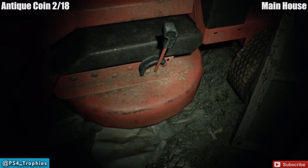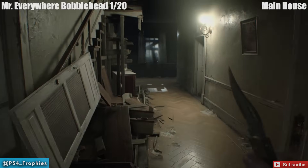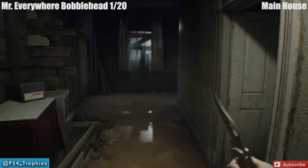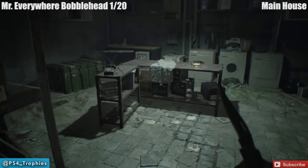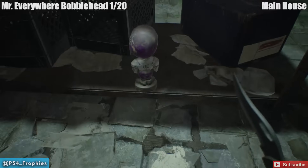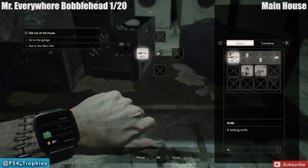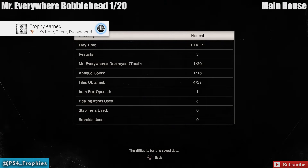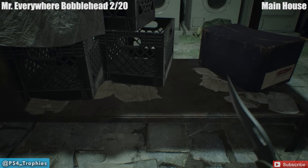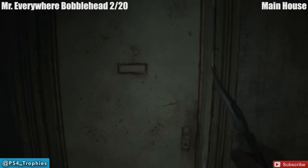Mr. Everywhere bobbleheads — there are 20 of them and Mr. Everywheres are literally everywhere. In the main house, after you get the knife from the police officer, return back to the nearest save room. Right underneath the recorder where you save is the bobblehead. You can smash them, shoot them, do whatever you want — that's the first of 20. You can see the stat screen showing how many antique coins, files, and Mr. Everywhere bobbleheads you've found.